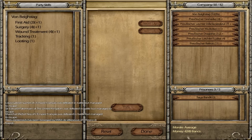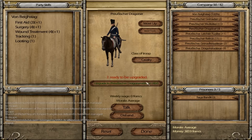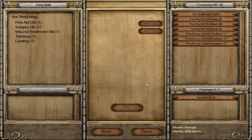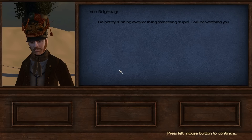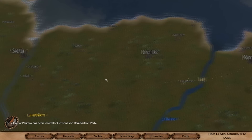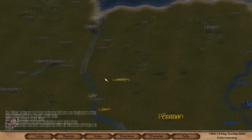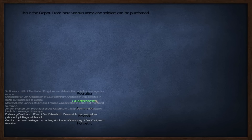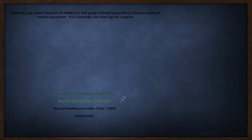We can also upgrade the party — there we go, upgrade you all. That costs money of course. We've got musketeers and grenadiers. I want 20 musketeers and the rest will be grenadiers. We'll disband the militia — why not — and go to the military depot to hopefully buy some artillery. It would be funny to have artillery.